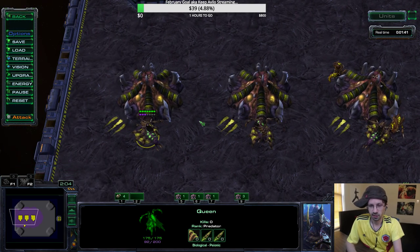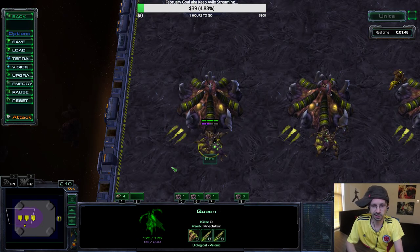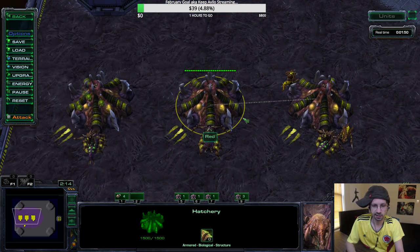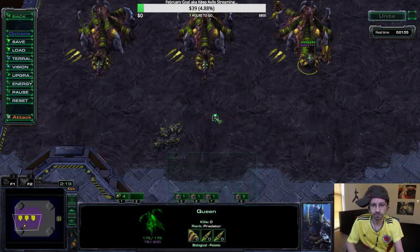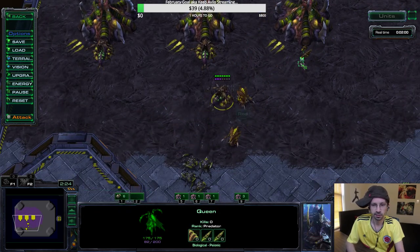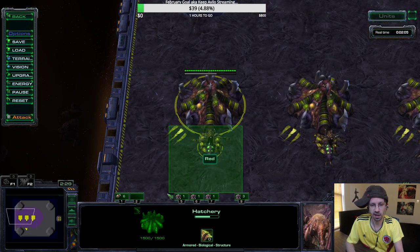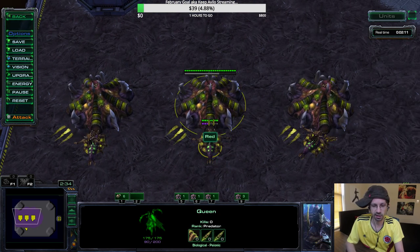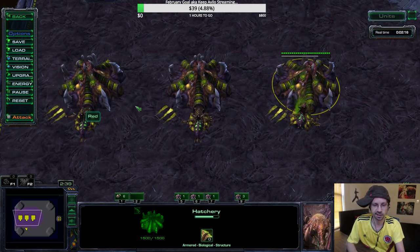What I do is: to go to my main, I double-tap five, quickly select the queen, press V, left click. Double-tap six, select the queen, press V, left click. Double-tap seven, select the queen, left click. For my units I have those on one, two, three, and four. So every inject cycle: five-five, select, V, left click; six-six, select the queen, V, left click; seven-seven, select the queen, V, left click. That's how I do it.